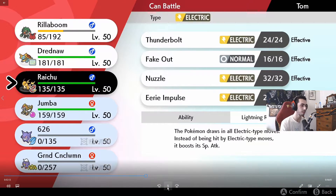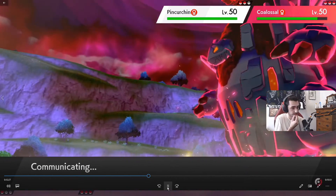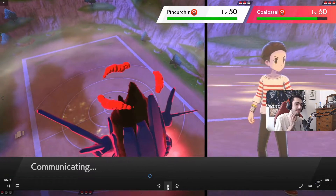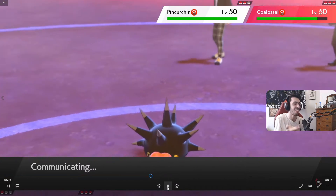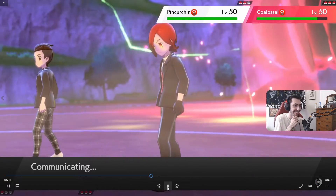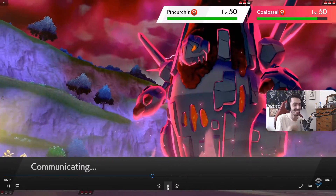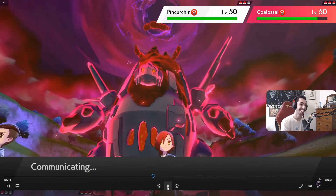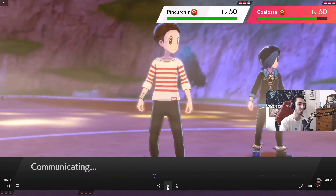I want to conserve Rillaboom here because I want to make sure we can always have Terrain Control. They have Alolan Raichu on their team, so we need to force a situation where Pincurchin doesn't want to or can't switch, and then Raichu's out and we get Grassy Terrain up. That's why we want to save Rillaboom. It's unfortunate they Max Flare into the Rillaboom slot, because our boy Raichu — our mascot — doesn't get to do anything. He just dies. It's very sad.